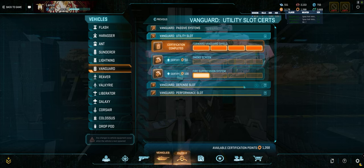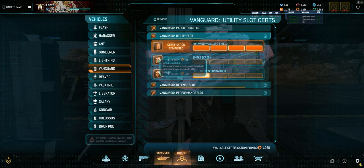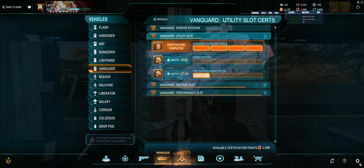So let's go to the certs. In the utility slot, the forward shield is probably de facto. I don't think there's a Vanguard player who's been playing for years that will tell you to use smoke screen — as you can see, I've never invested into it. The masking is cool, but ultimately I think you'll get more use out of the shield which mitigates damage. Fire suppression is a good alternative, but that damage mitigation is just very powerful, so I use that all the time.